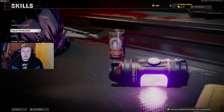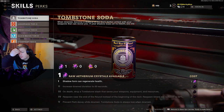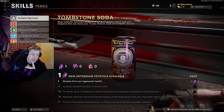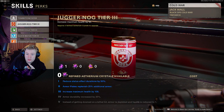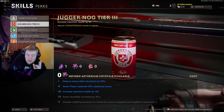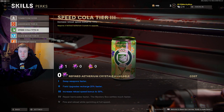These tier 4 and 5 field upgrades are kind of crazy. Next, the perks. Tombstone tier 4: respawn near the end of the round instead of the beginning of the next round, very nice. Tier 5: prevent perk decay while down - tombstone soda is always lost when downed, so that's a game changer. Juggernog tier 4: armor increased by 25%. Tier 5: instead of going down on a lethal hit, armor is depleted and health is reduced to 1 - so you get an ultra red health string.